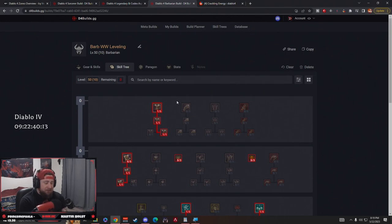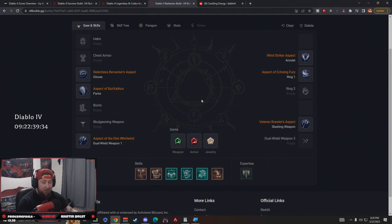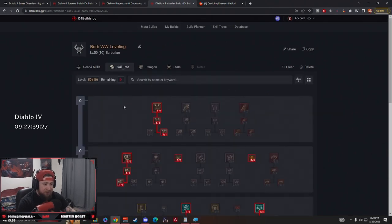Two things before we get into everything: there is going to be a Google Doc spreadsheet with all of the leveling skills that you need to take as you continue to level up. It's just a blueprint and guide you can mix and match, but it's a preset guide to follow. Also, as a reminder for our aspects, we have codexes here — everything is a codex which is a legendary power you can get from a dungeon. You're guaranteed to get these at the lowest percentage — for example, you'd get Relentless Berserker at 22 instead of 40, but you are guaranteed the legendary.